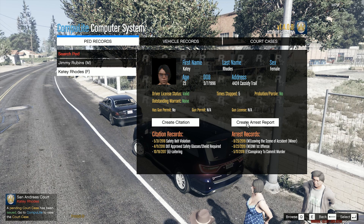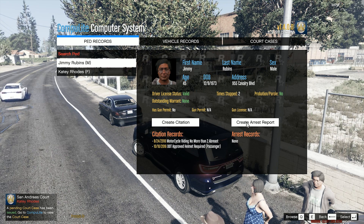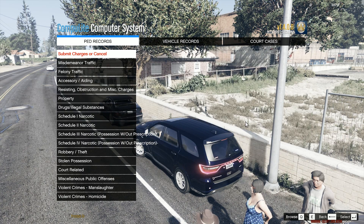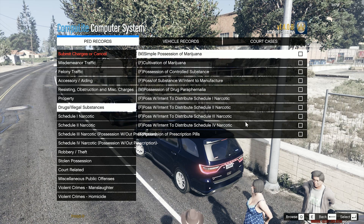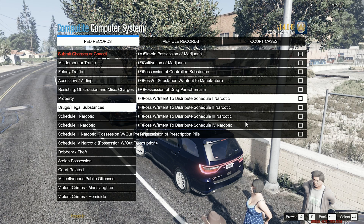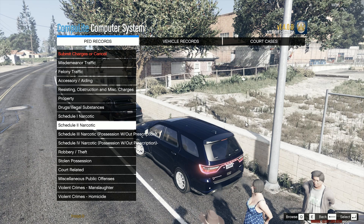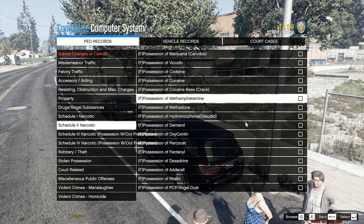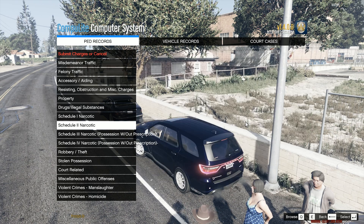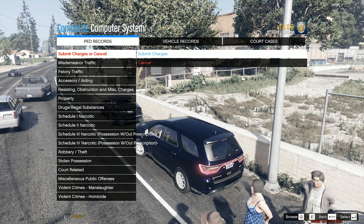Submit the charges for her. And now we'll go to Jimmy Rubens, who has got a possession charge. He's got the meth. No parole, no probation problems. No arrest records — so first arrest. Drugs, illegal substances — it's going to be methamphetamine, which they made into schedules. So I'm going to have to do some research here because I don't know that. It's not under drugs, illegal substances, because in here this is just with intent to distribute. So methamphetamine is a Schedule 2 narcotic right here, and this is where it all is. That's pretty cool — I like how this is completely broken down now. Very nice indeed. Submit charges or cancel. He's going to get that charge on him. So that's the reason why he is going to jail.